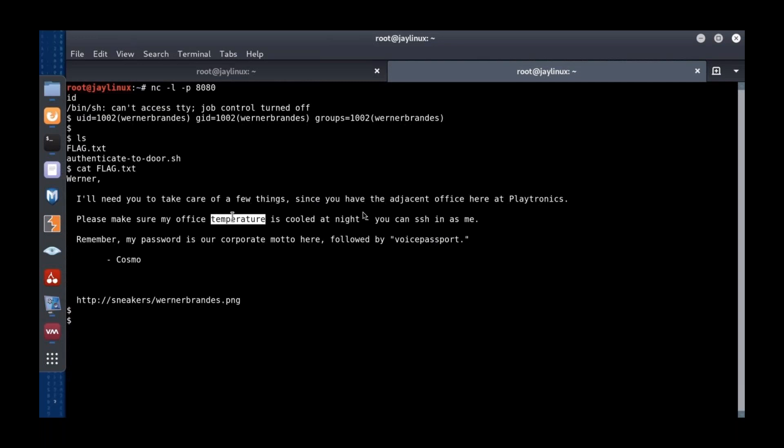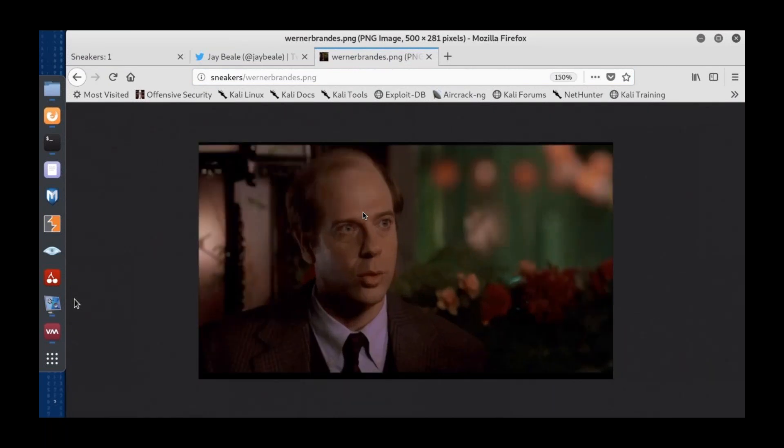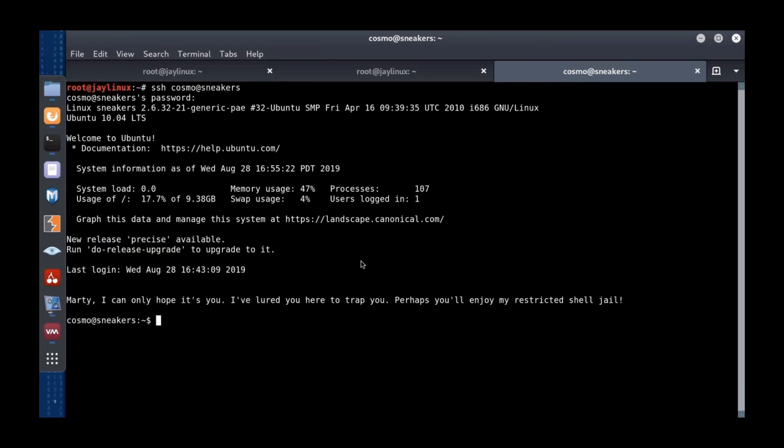The corporate motto would be 'no more secrets' or 'too many secrets.' No more secrets is the important one. After a couple of guesses we come up with it. So we're going to SSH in as Cosmo with that voice passport. But I got this line: 'Marty, I can only hope it's you. I've lured you here to trap you. Maybe you'll enjoy my restricted shell jail.' And this restricted shell jail is rbash.